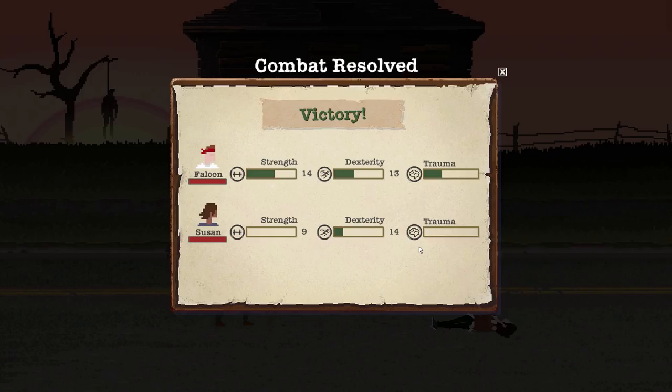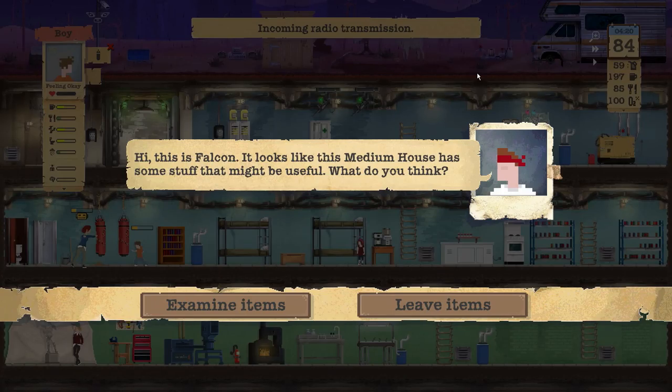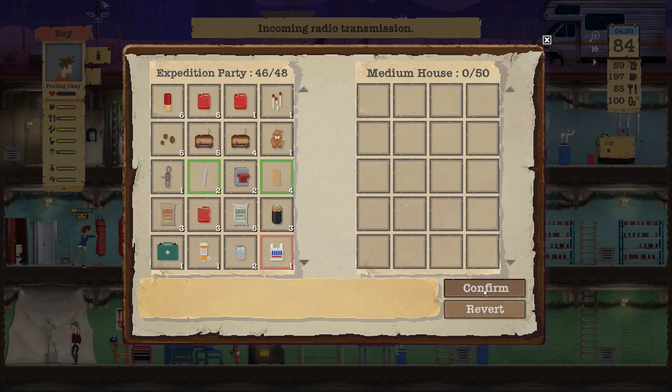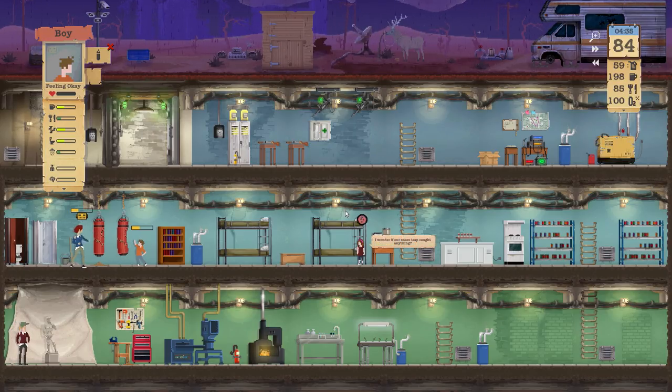Look at my trauma going up. This is all your fault. I think she did that purposely — she doesn't want the trauma, she wants to affect Falcon. I think she's planning a coup. She wants me to go crazy and then she'll take me out herself, put me out of my misery and take over the base. Imagine that — the alpha male brought down by one of the people he brought in. And I can't even expect my boy to take over properly. He's a bit of a coward, he just hangs out in the base the entire time punching a bag.